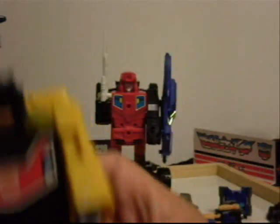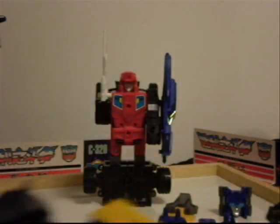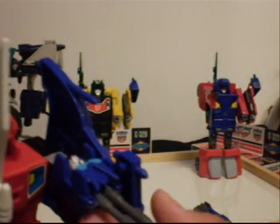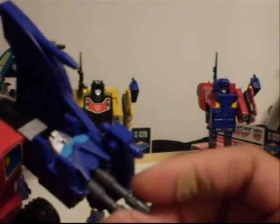He looks really nice with the big sword. Open that up, put the brain master in there. Now he's the only one with a mouth plate, kind of like Prime, with light blue eyes. But he can bend his leg. Now, Road Caesar's head transforms into this double barrel gun.